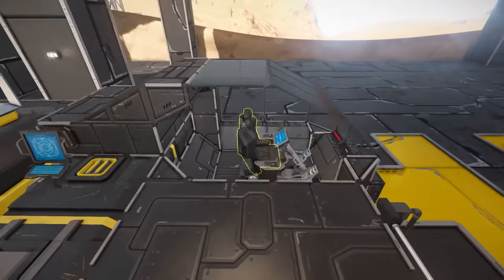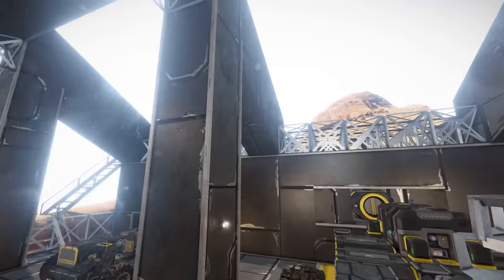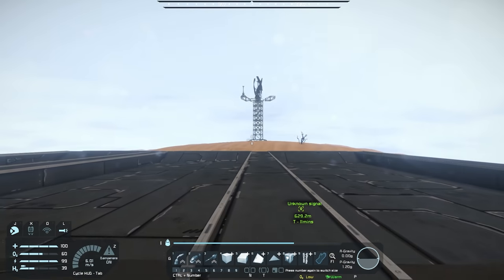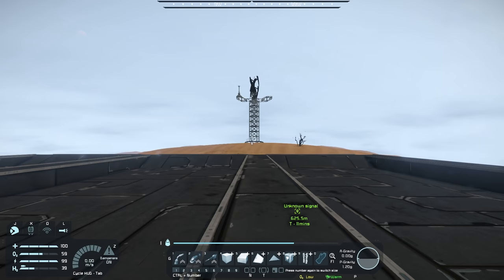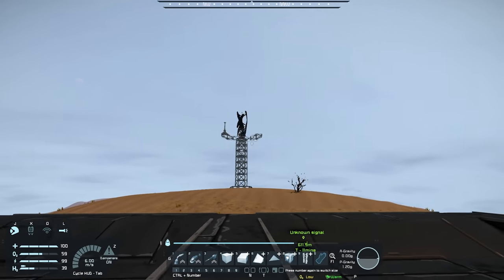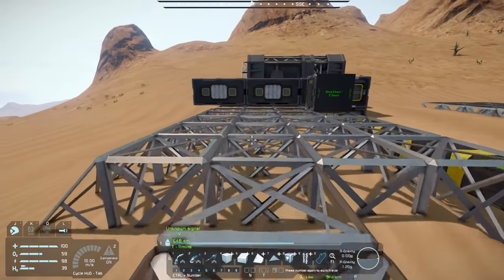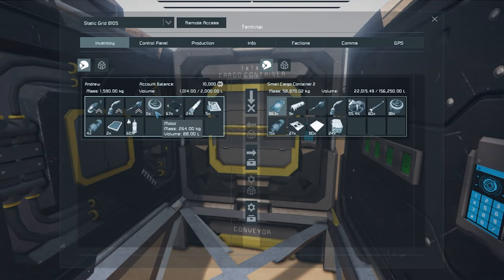I also made one minor tweak to the rover windows — it used to go over and then up, which looked a little weird. Now it just goes up and then over. It looks the same from the inside but better from the outside. So that's the rover — it's pretty much done. We're not really going to be using it this episode because we're doing base work, unless we have to go on an ore run.